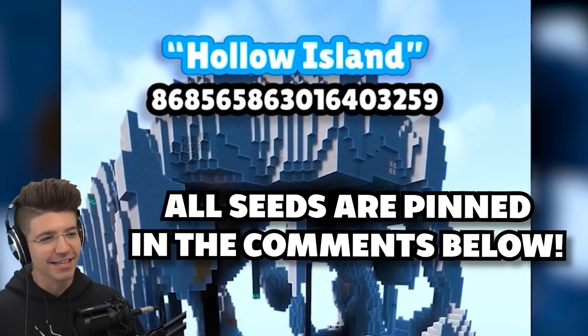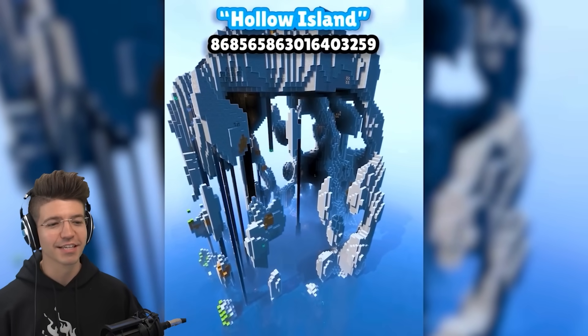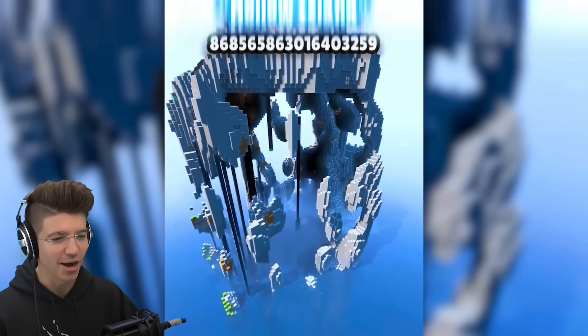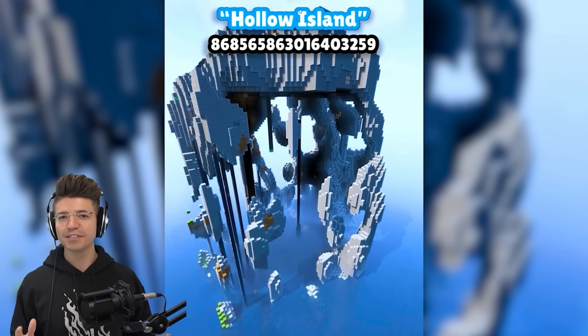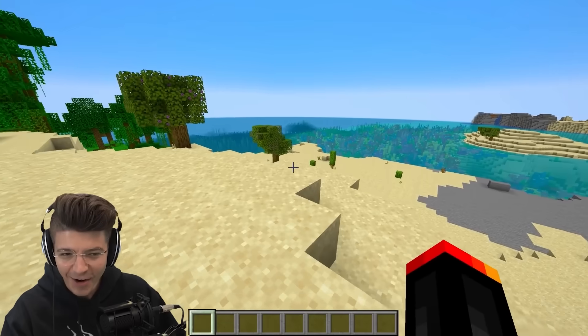Ain't no way, nobody's gonna type that. Don't make the people type that. It looks sick though — it literally looks like a giant frickin' octopus slash Cthulhu. He didn't leave the coordinates, so I will make sure to post these in the comments and description for y'all. The question is, did he not share it because it's fake, or did he just forget?